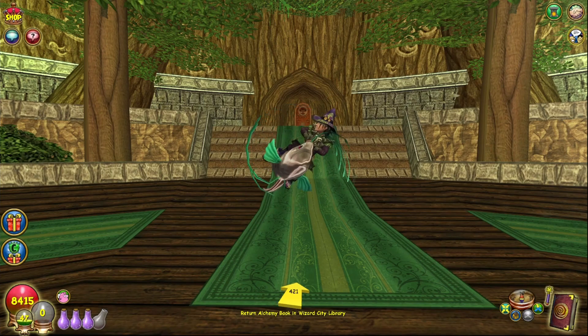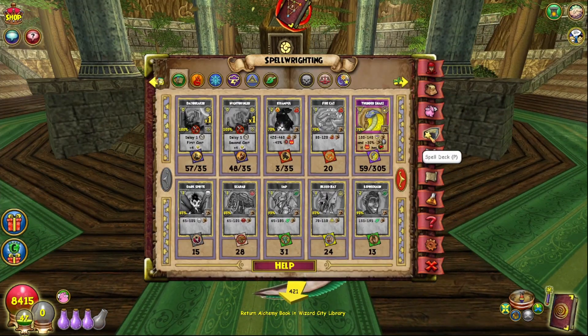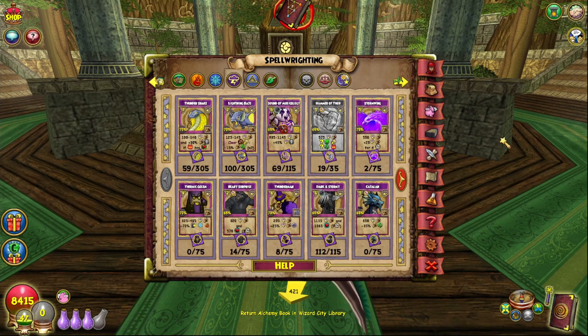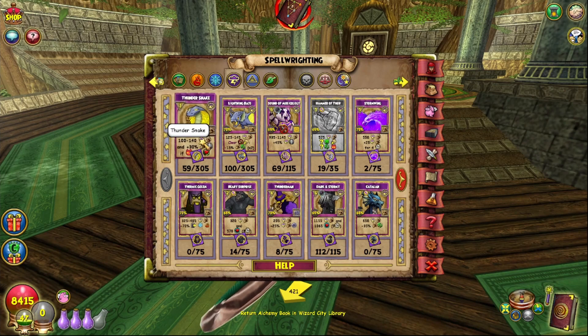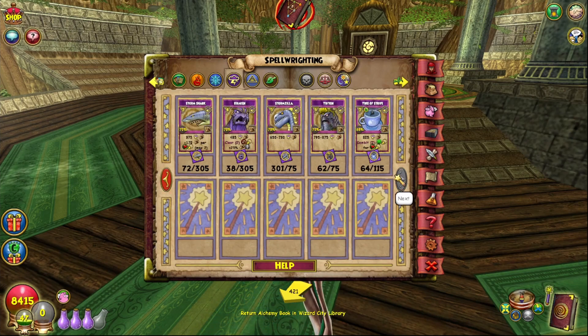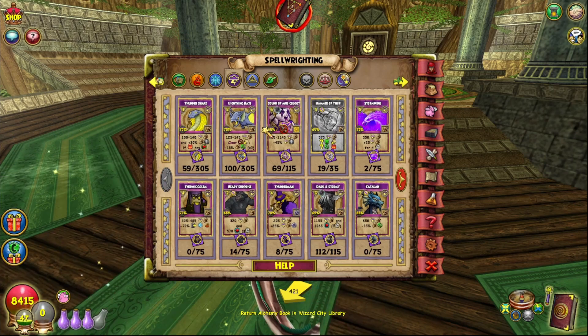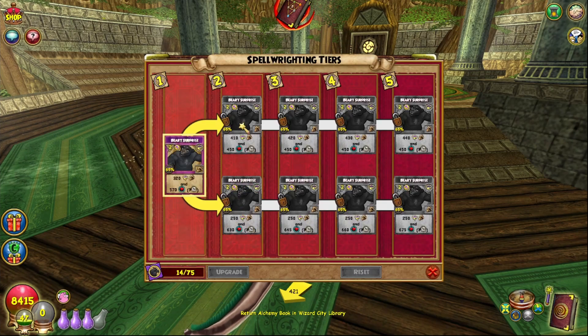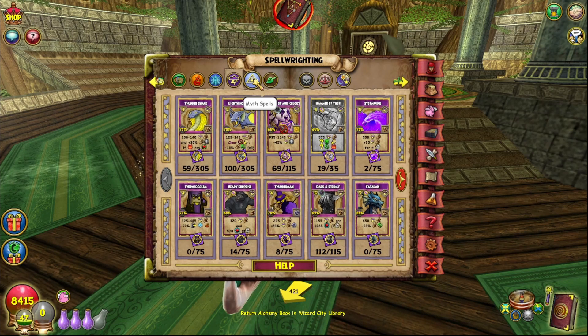First things first — what do I mean by rank one through six spell elements? I mean the first few trainable spells you can get for your school and other schools. For example, rank one corresponds to Thundersnake, rank two to Lightning Bats, and obviously Storm Shark, Kraken, Stormzilla, and Triton. These are the dropped spell elements from their respective worlds. I'm talking about the farmable ones — the ones easy to get and train for other schools.